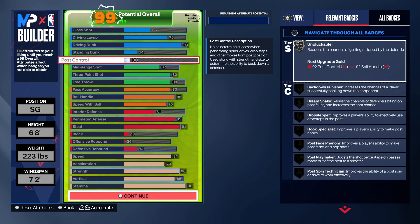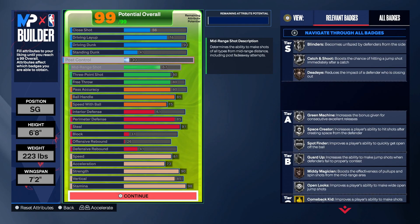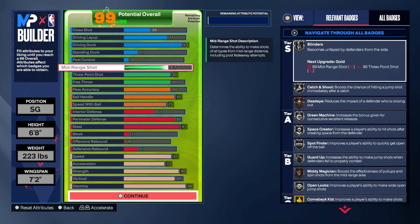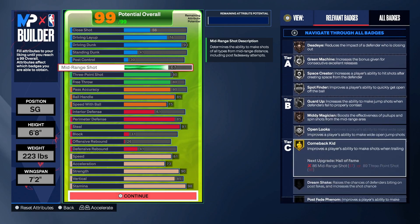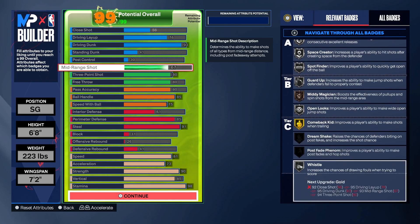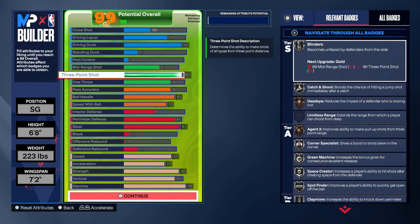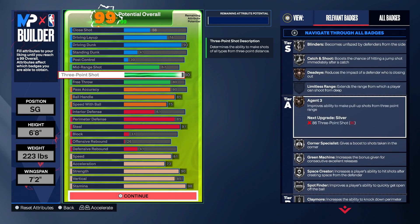You guys can see the badges you can get immediately. Blinders on silver is great. 83 ball handle is more than enough — you can really spice it up with an 83. That is why I love it so much. You do get agent threes on bronze. Silver would be ideal, but honestly the difference between bronze and silver is not big enough to justify going to silver. If you can stay at 80, you're more than good enough.